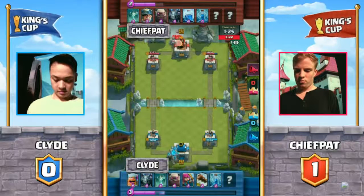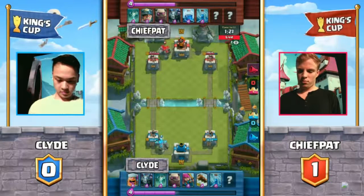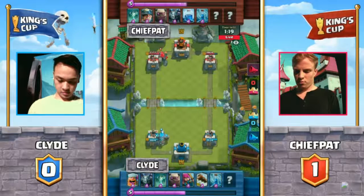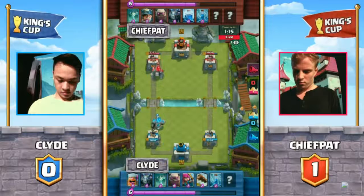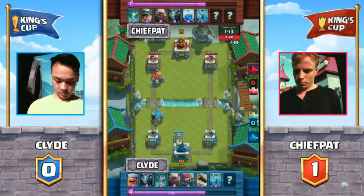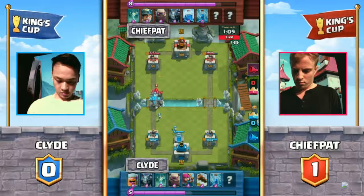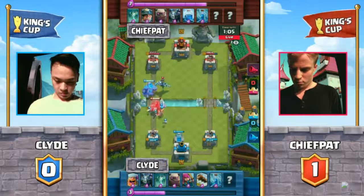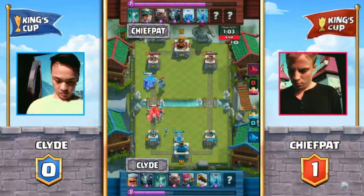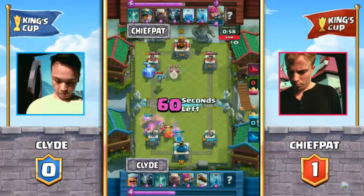Both of the opponents dropping a Golem here — twin Golems at the same time, both in the back. It's going to come down to support. We'd probably see Tombstones from both players dropped. We still don't know what Pat's last two cards might necessarily be, but we are going to see some support. Wouldn't be a surprise to see a Mega Minion right now — yep, there it is. There's the Mega Minion, there's the Lumberjack. Clyde dropped his Tombstone really far back — that Tombstone, I don't feel like it's going to be assisting too much in that situation. The Golem's going to get there.